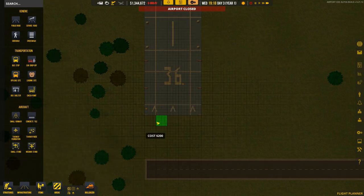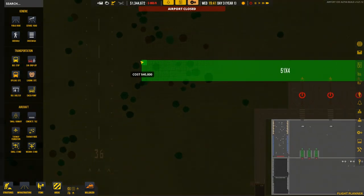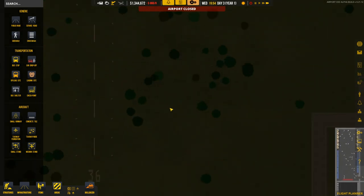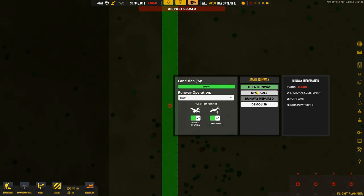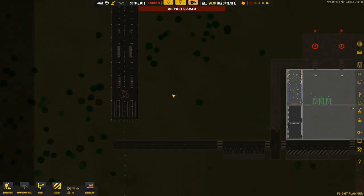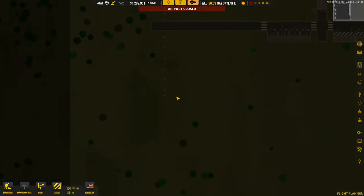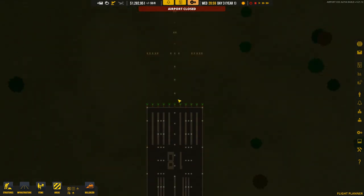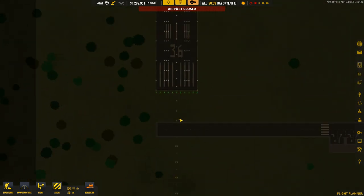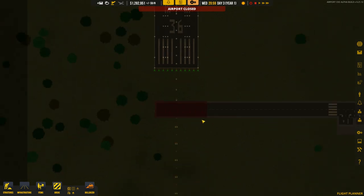We're going to use concrete on the taxiway at size five. That runway is now in and we can upgrade it to asphalt for 60 grand - go on then. And there we are - that's quite nice. There are landing approach lights so you can tell whether you're lined up. The lights are actually under that road, so let's delete part of that road to reveal them.